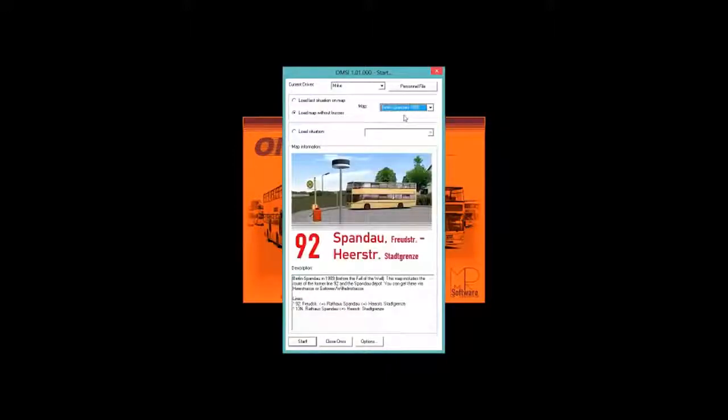What you want to do, since you made your personal file, is load map without buses and choose your map. Now if you install custom maps, you'll see them listed here, and if you have them activated — if you happen to use the mod manager I showed you — we're going to go with Berlin, Spandau, 1989.